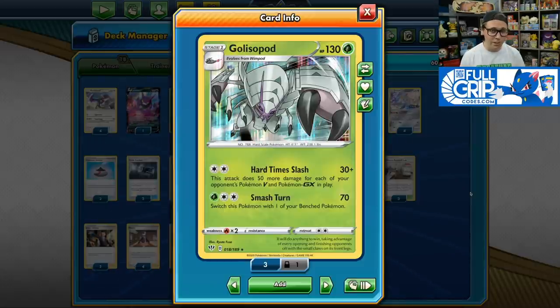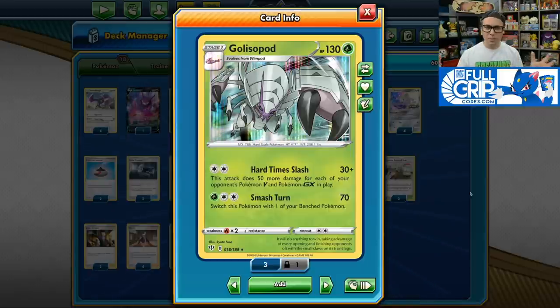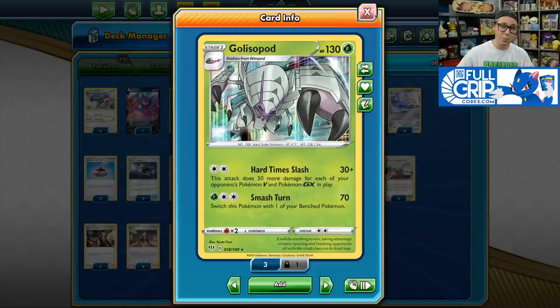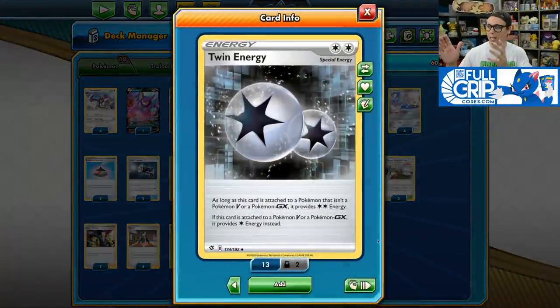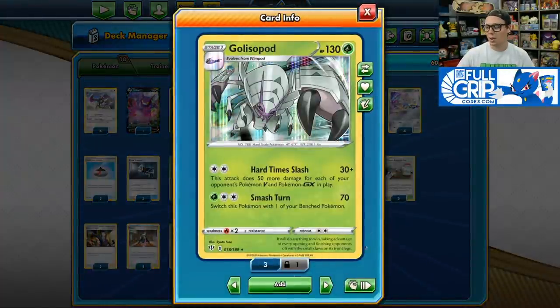On stream we've been calling this deck Aeropod because the main attackers are Aerodactyl and Golisopod. Golisopod is new from Darkness Ablaze and we're going to be using that Hard Time Slash attack for just two colorless energy. It deals 30 damage plus 50 more damage for each of your opponent's Pokemon V and GX in play. So if your opponent has five Pokemon V or GX in play, you're dealing 280 damage with Hard Time Slash, completely one-hit KOing any Pokemon Tag Team GX in the format.